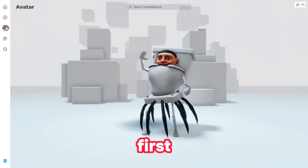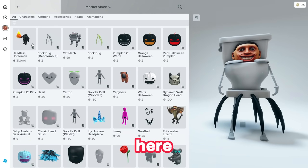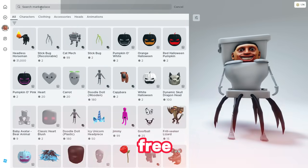First thing, head over to the marketplace. If you see, we have the headless horseman over here for 31,000 robux. We're not going to spend a single robux getting the free headless horseman, so follow the steps and do exactly what I show you. First, go ahead and search for this first free item.